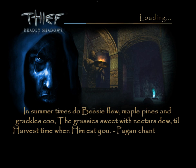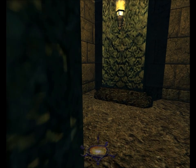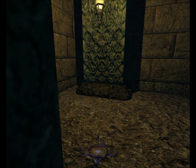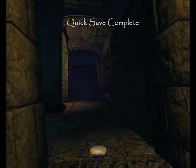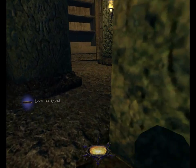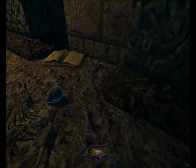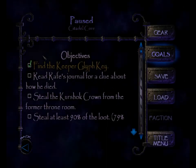In case it wasn't obvious, he'll notice that rare book missing too. I'm going to wait until he's not moving and has his back to it, then I'll take it. That's worth 100, brings my total to 79%. Next to Rafe's skeleton is the Glyph Key, which completes the objective 'Find the Keeper Glyph Key.'